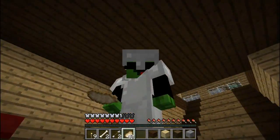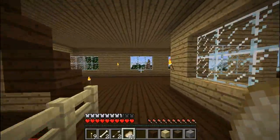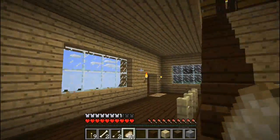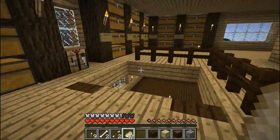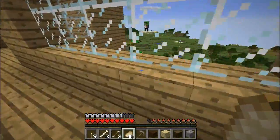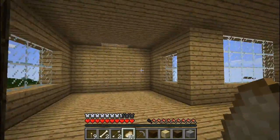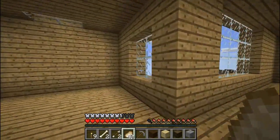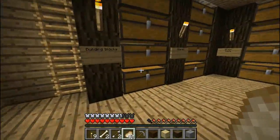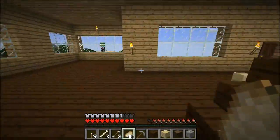Hey guys, it's Austin here from Minecraft and we are back on survival. We got some new things. As you guys can see, the enchantment table is no longer here. I don't know why that stuff's there, I'll pick it up anyways. The furnace is gone, everything's really gone out of here. This place is kind of becoming barren.